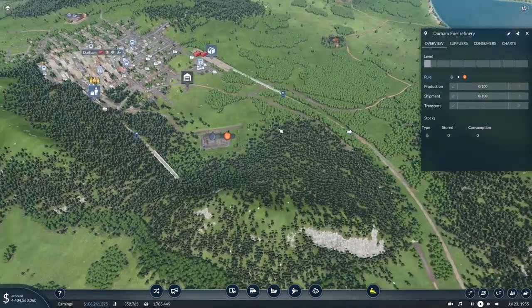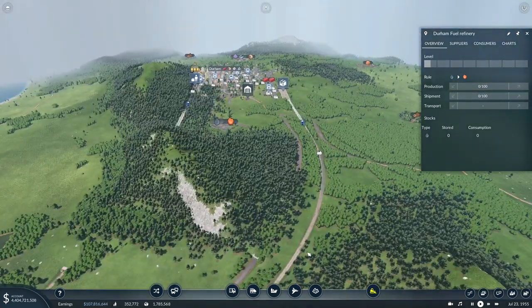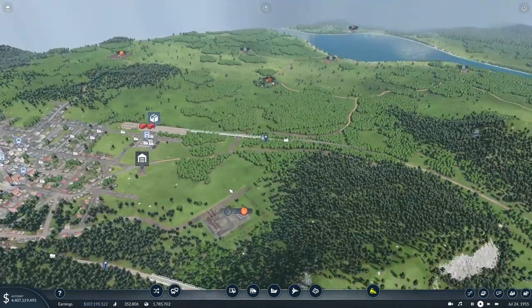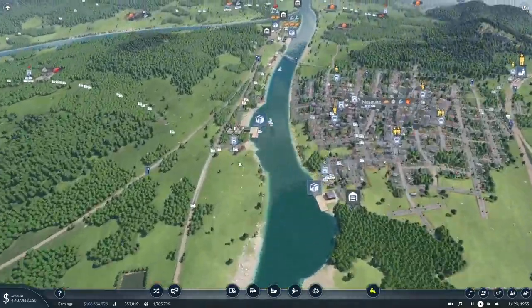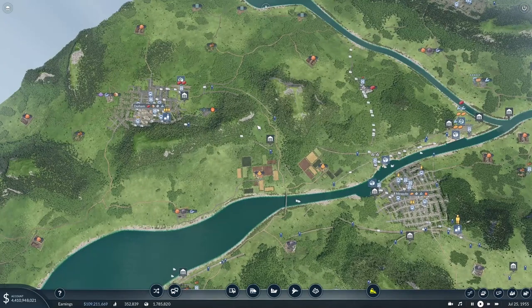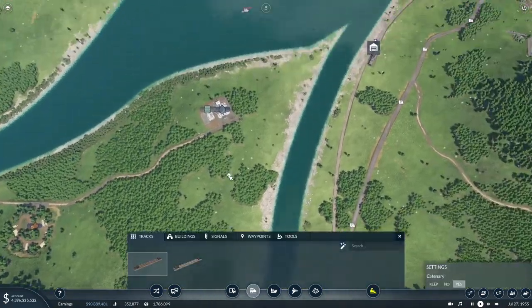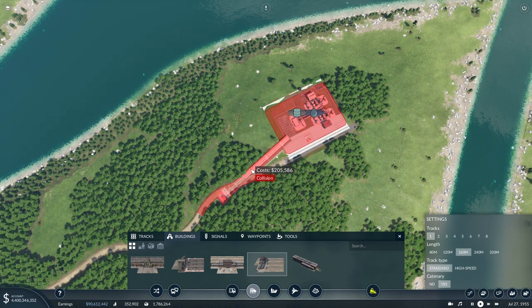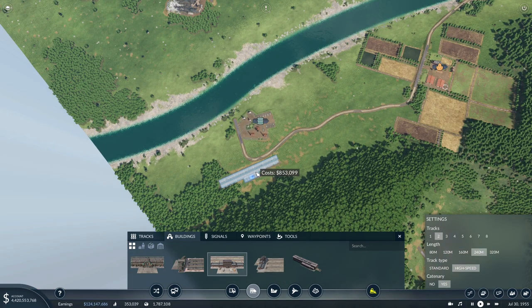We'll probably flatten out a lot of this mountain, which could be expensive, and then we'll bring the oil in by plane. I'm not too sure how we'll get it to the cargo hub but we'll figure that out when we get there. To start off, let's get a cargo station — we'll plop that down right here and do the same thing out by this oil field.